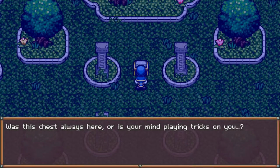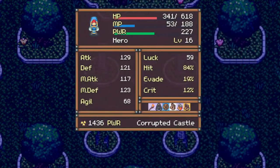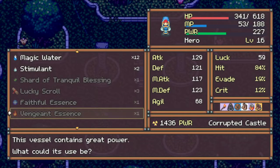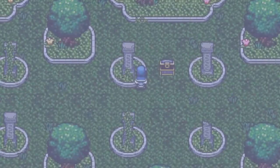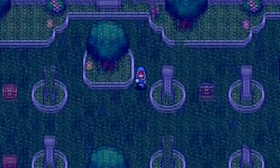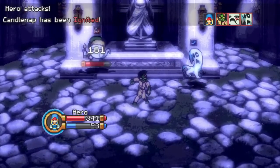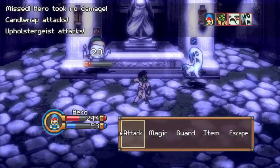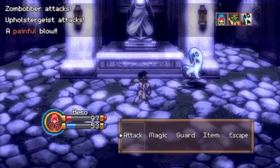Was this chest always here or is my mind playing tricks? I got some kind of tome — not sure what that is. That may be some kind of new item. Translation tome — allows the reader to speak with animals. That's very interesting. I'm curious how that will work or where it's used. There are some treasure chests that appear after you've been through the world before, on your second entrance, so I'm curious if that was one of them.